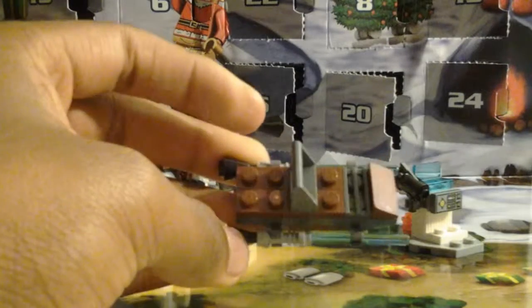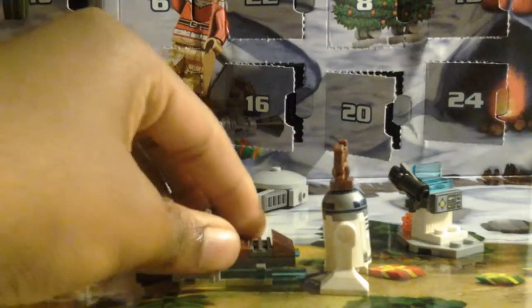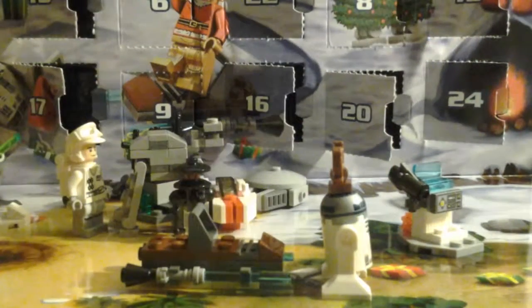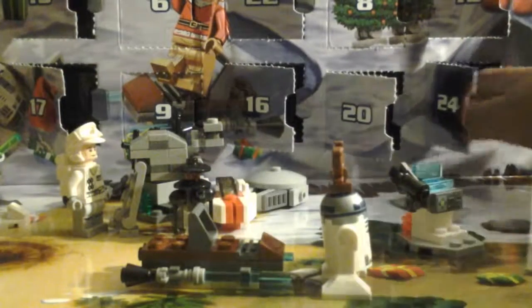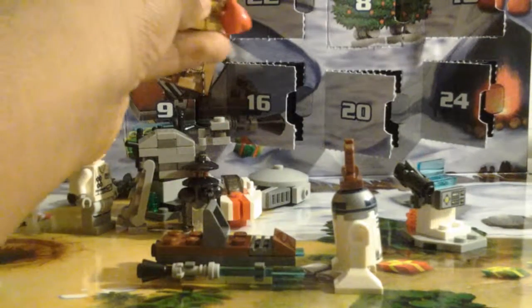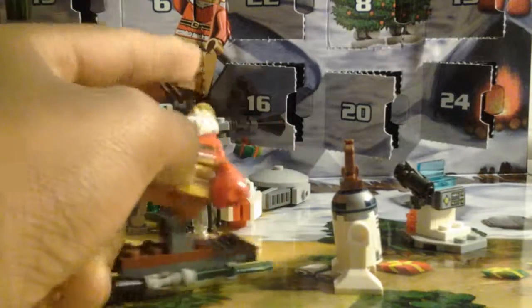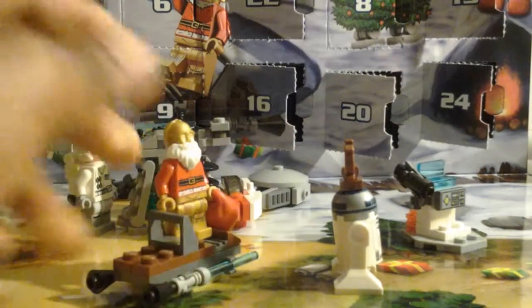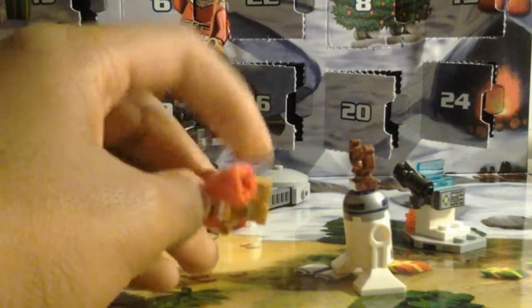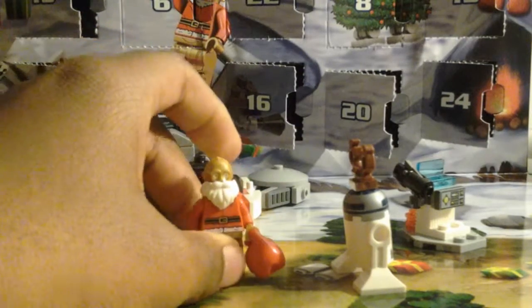This is the snow sled, which is what our last character is going to be riding. They actually show on the box that R2-D2 as a reindeer is leading the last main character — which is day 24, which is today. Day 24: R2-D2 Santa Claus! Yes, this is day 24. We have actually gone through all of the Lego Star Wars advent calendar — we've seen everything from the advent calendar, and tomorrow is Christmas day.